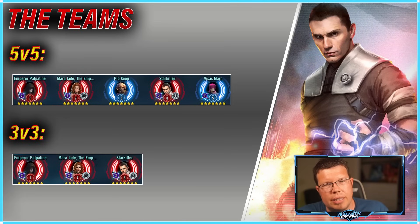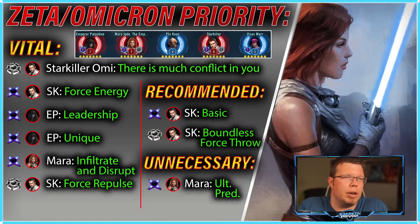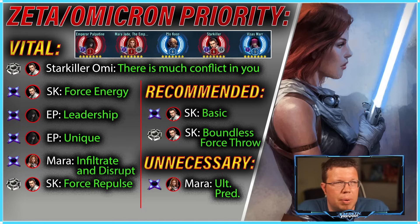Here's the teams. The light side characters in the 5v5 team can be swapped out — the Jedi and light side characters are interchangeable, you don't need them. The core of the team is going to be Palpatine with Mara Jade and Starkiller. The Omicrons and Zetas you need are on screen — I'd highly recommend two Omicrons on Starkiller. Emperor Palpatine needs both his Zetas, and Mara Jade you can do just one of them.